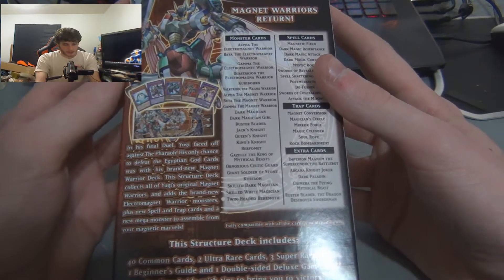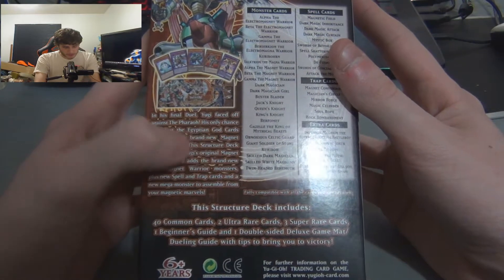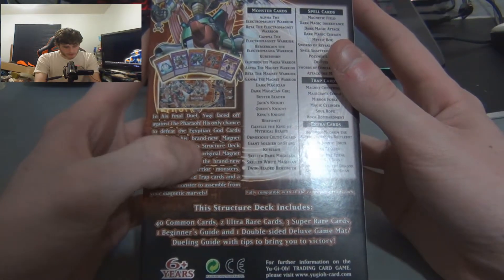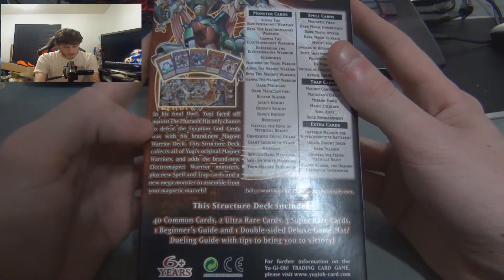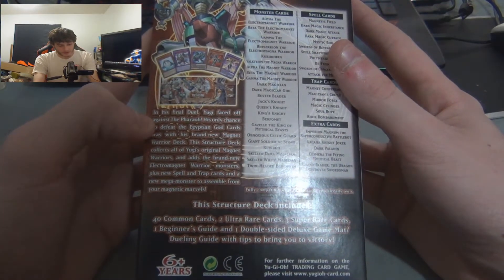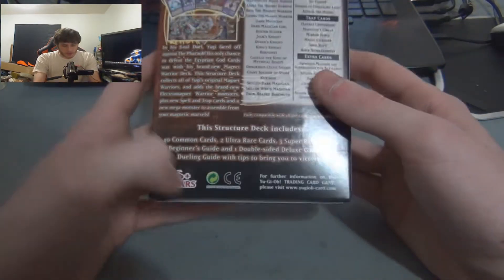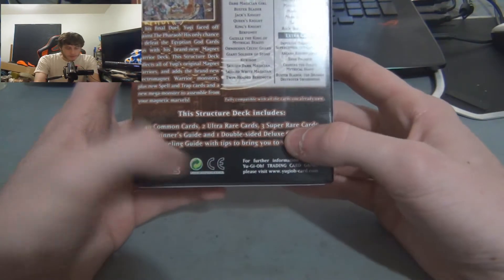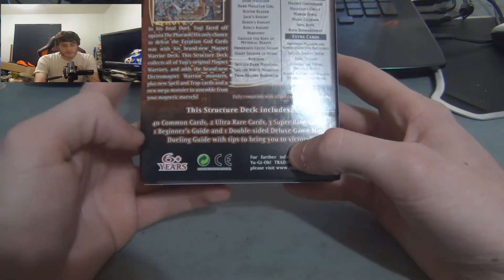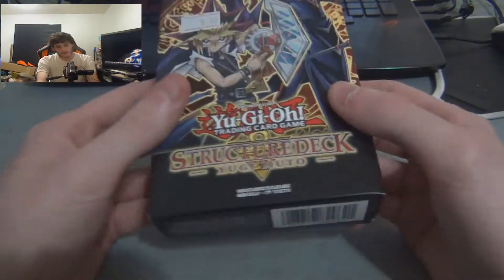In his final duel, Yugi faced off against the Pharaoh — his only chance to defeat the Egyptian God Cards is with his brand new Magnet Warrior deck. The structure deck collects all of Yugi's original Magnet Warriors and adds brand new Electro Magnet Warrior monsters, plus new spell and trap cards and a new mega monster to assemble. It includes 40 common cards, two ultra rares, three super rares, one beginner's guide, and one double-sided deluxe game mat.